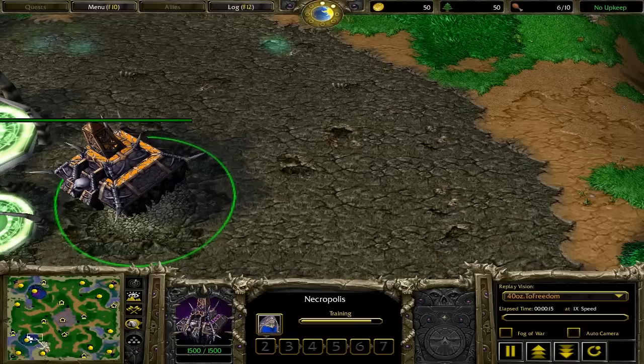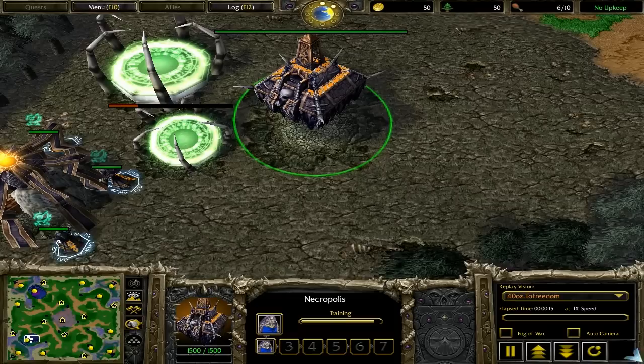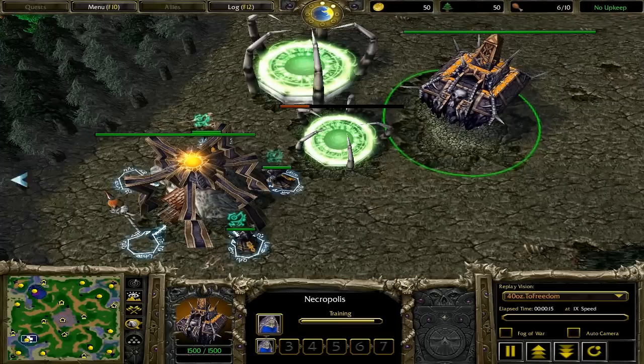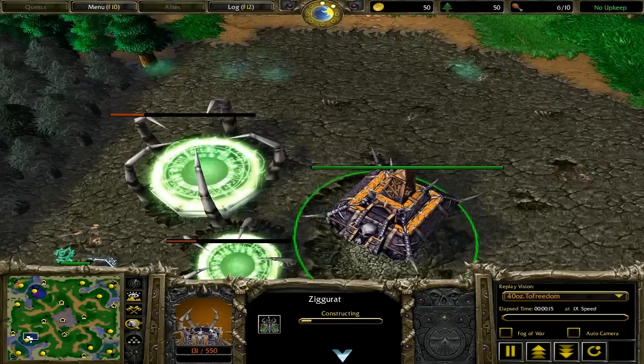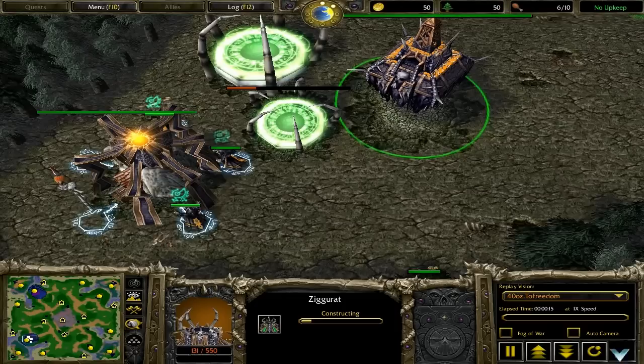My opponent today is Gosuleg. He was a little over level 30, level 31 and 32 when I played him. He was top 50 solo, so he's got decent stats. So hopefully you guys are at the 15-second mark right now. What we're going to go over today in this audio is how to beat the mass gargoyle lich strategy.